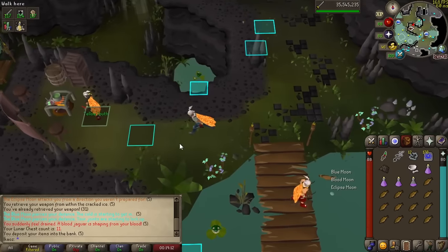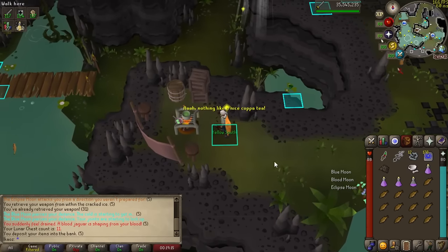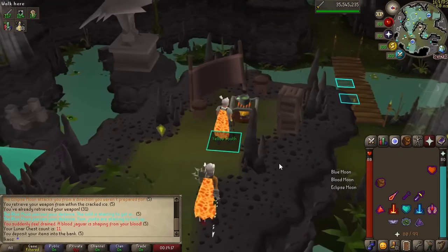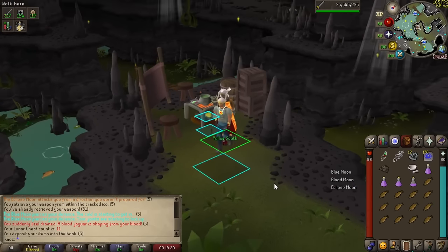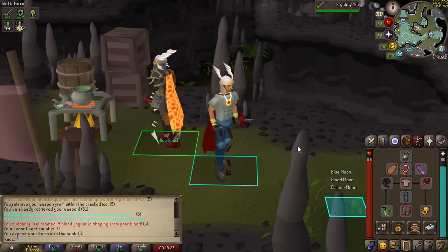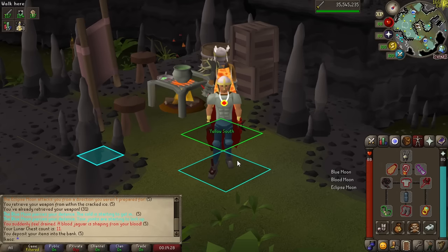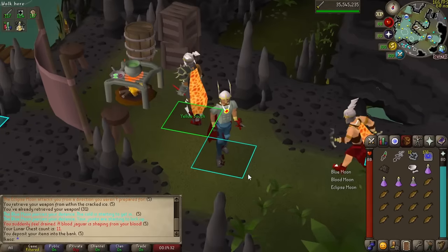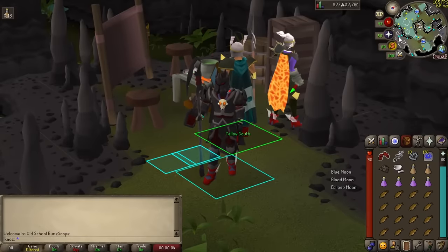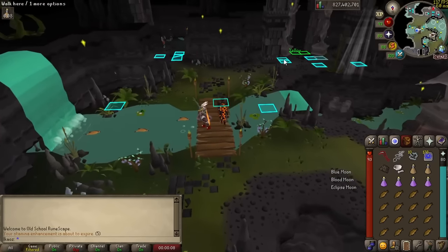Otherwise, if you don't want to bring stamina potions and don't have much money, you're going to be coming back to camp and then straight back into the Eclipse Moon. That is it for a run with normal, mid-level gear. Now I'm going to show you how fast we can do this with absolute best-in-slot maxed gear. Let's see how fast we can get back to the first camp — boys and girls, let's get going.